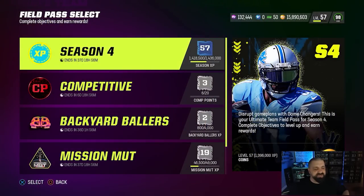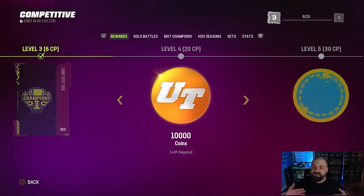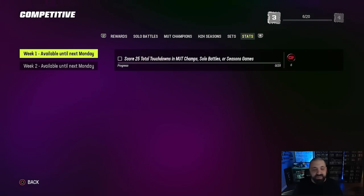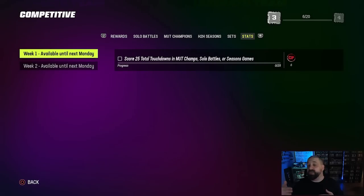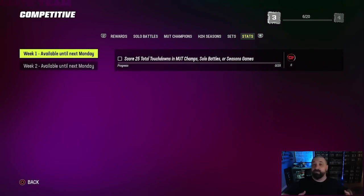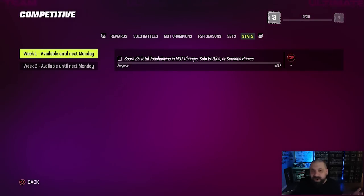We are halfway through the current competitive field pass, and that means we got brand new statistical objectives. They're still kind of broken — you can still achieve and complete them, but last week there was one objective available in Week 2 and four objectives in Week 1. This week it's the reverse. EA just doesn't care to clean this up — I guarantee if this was a glitch that benefited us it would have been fixed in a heartbeat.